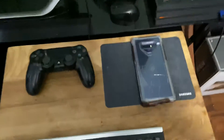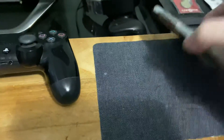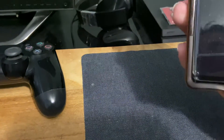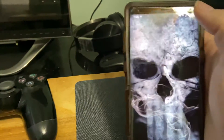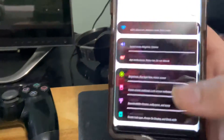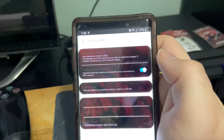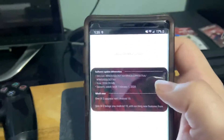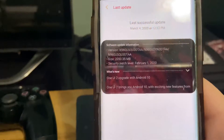Today the Galaxy Note 9 received an update, so to all the users that have a Galaxy Note 9, check your update because we got some really cool features. I'm going to go down to Settings, go to System Update — it was updated today at 12:32. The one cool feature we finally got is One UI 2 upgrade with Android 10.